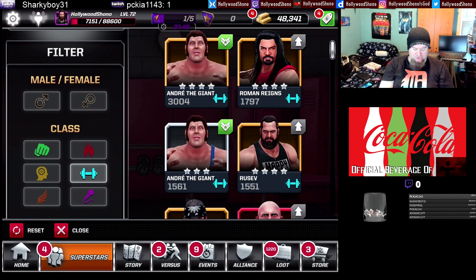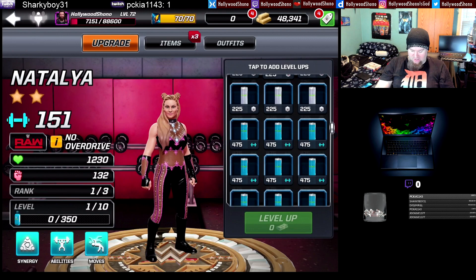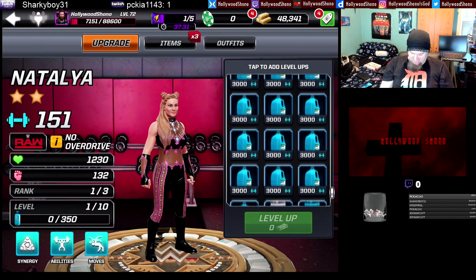For your viewing pleasure, I want to show you guys the two-star Natalya and Ember Moon, but there's a twist — we're going to be maxing both of these women out. We do have some powerhouse and wildcard materials that we can use to cheapen the level-up process.